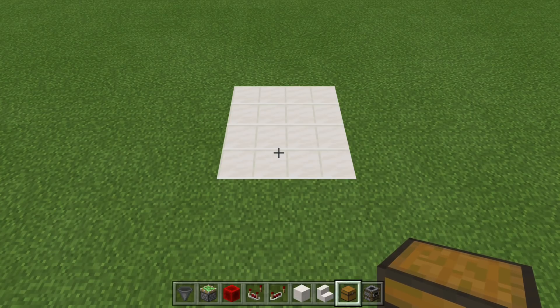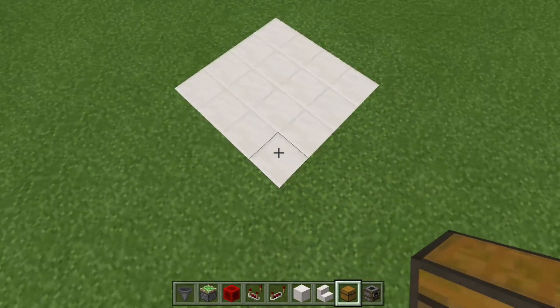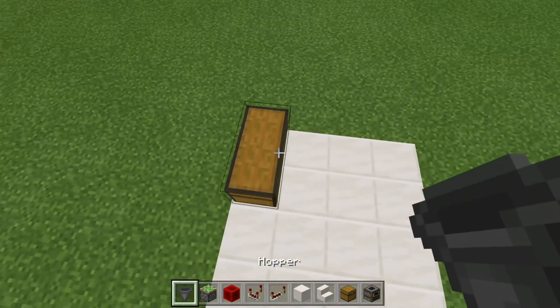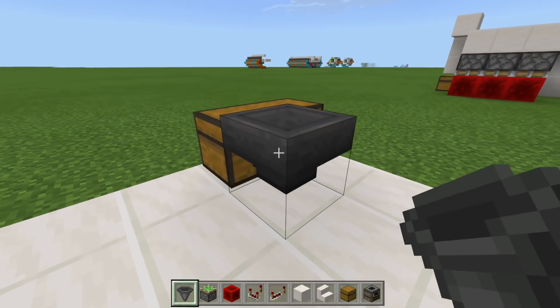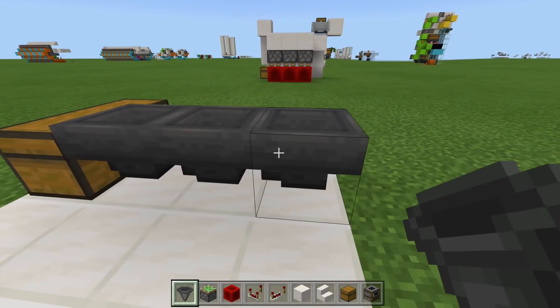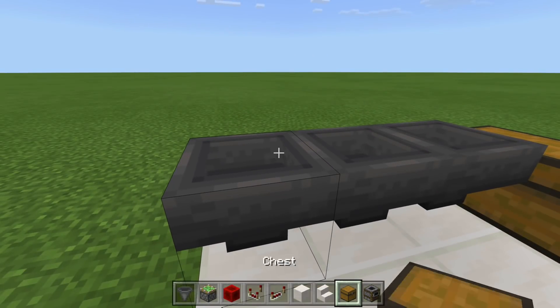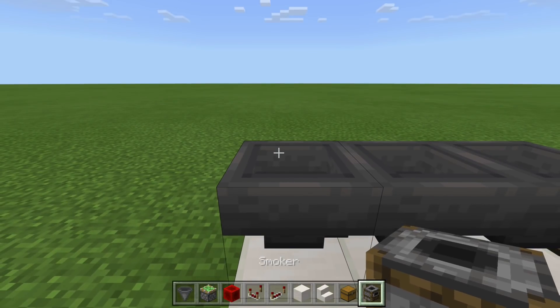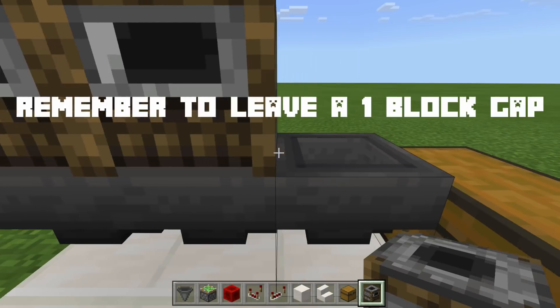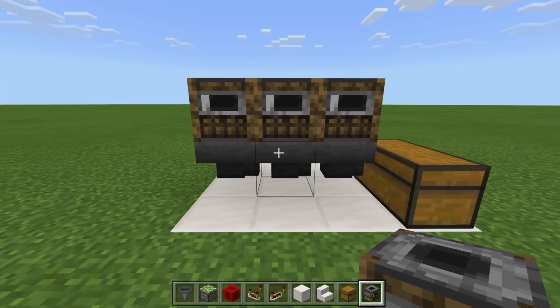So what we're going to do first is place in the collection system. Come to the far right and make a double chest like this. Grab your hoppers and crouch-place hoppers running into that chest — a hopper running into that hopper, and then a hopper running into that one. Once you have that done, grab your furnace, blast furnace, or smoker. For this one, I'll use a smoker — place your smokers on top, just like that.